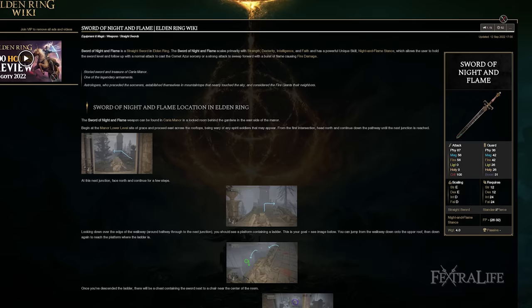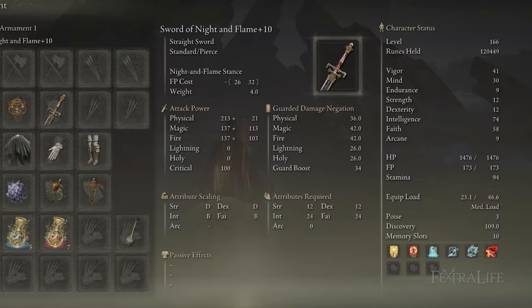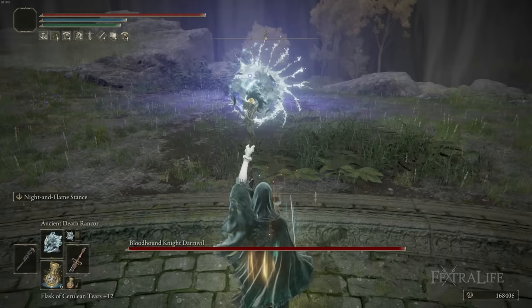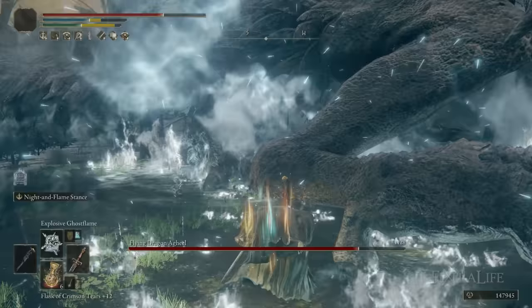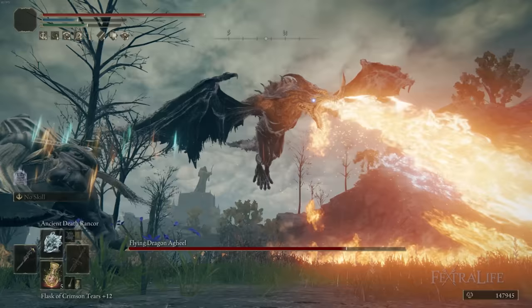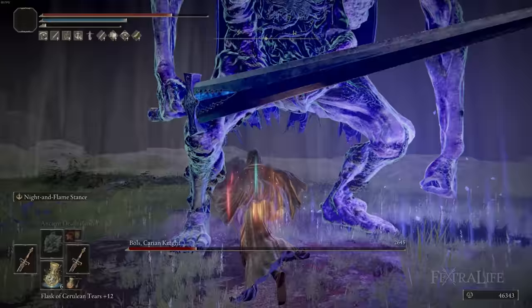We're also using the Sword of Night and Flame, as in our previous build, but we're not really building around it here — we're focusing more on the magic, which is why this is the Death Mage build. Previously I used Ancient Death Rancor to set up the Night Comet ability, but in this build I'm focusing on casting spells effectively and using the Sword of Night and Flame sporadically or when I need melee, since Rancor and Ancient Death Rancor are terrible point-blank. You need some form of close-range capability.